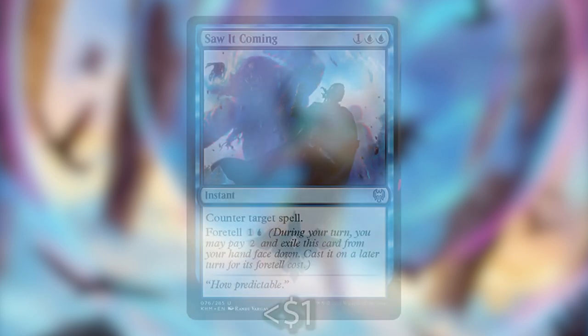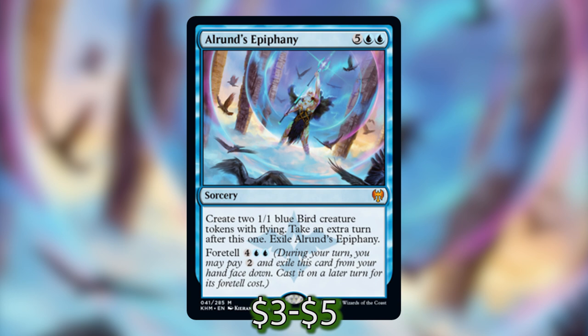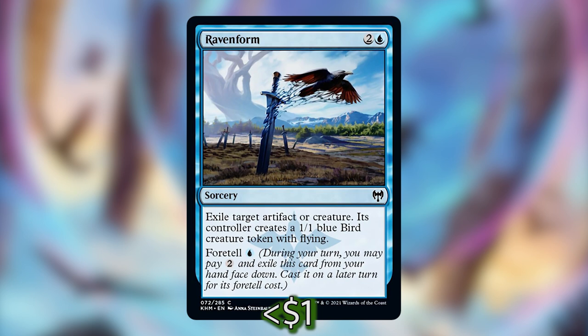The first one we have is Saw It Coming, which is one blue-blue for an instant — counter target spell — but you can Foretell it for one and a blue. Alrund's Epiphany is five blue-blue for a sorcery — create two 1/1 blue bird creature tokens with flying and take an extra turn after this one, then exile Alrund's Epiphany. You can Foretell it for four blue-blue. Raven Form is two and a blue for a sorcery — exile target artifact or creature; its controller creates a 1/1 blue bird token with flying. You can Foretell it for one blue.